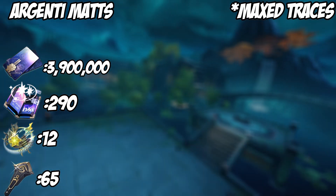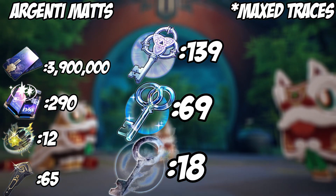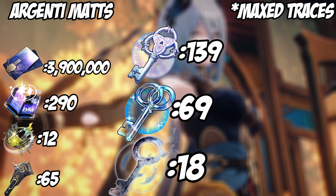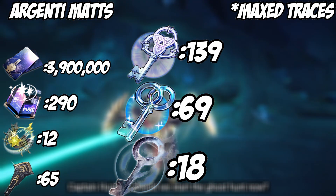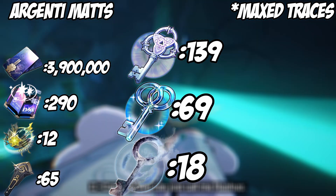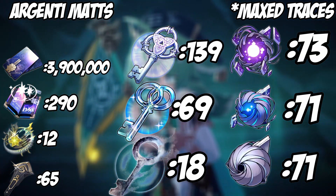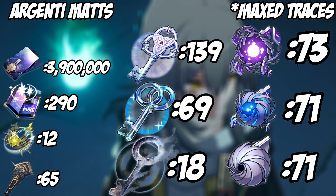Talking about his trace materials: for his class trace materials, you're going to need 139 of the big keys, 69 of the medium keys, and 18 of the small keys — all from the Erudition calyx. This is for max level traces, by the way. As far as the smaller trace materials go, you're going to need 73 of the big void cores, 71 of the medium void cores, and 71 of the small void cores.